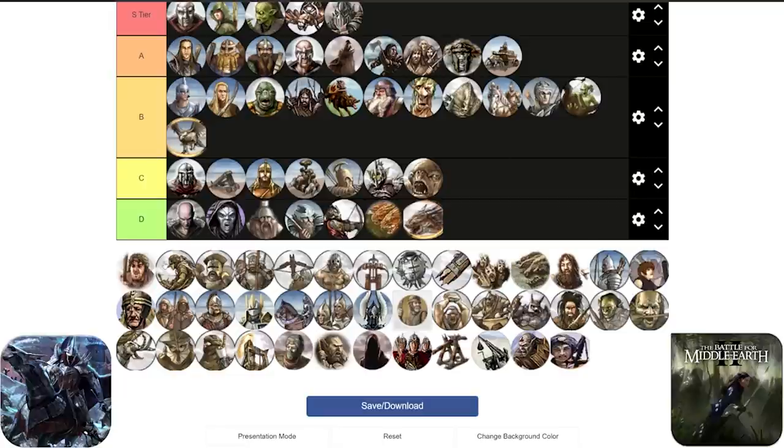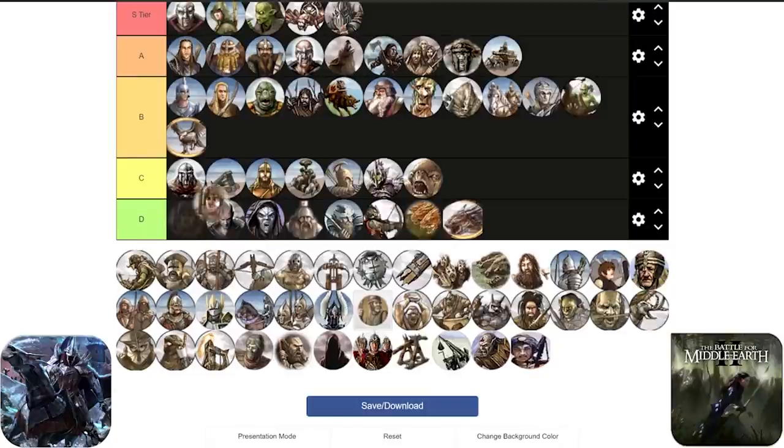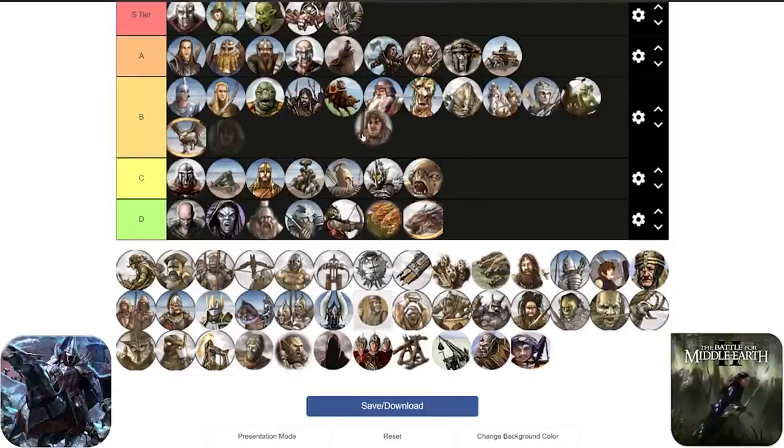Next on the list are going to be the Wildmen of Dunland - pretty much the same situation here as we have seen before. They are definitely one of the better Swordsmen in the game. Hillmen and Wildmen of Dunland have not only a different picture and name but they are essentially the same unit. For that reason they are going to be also in the E tier.